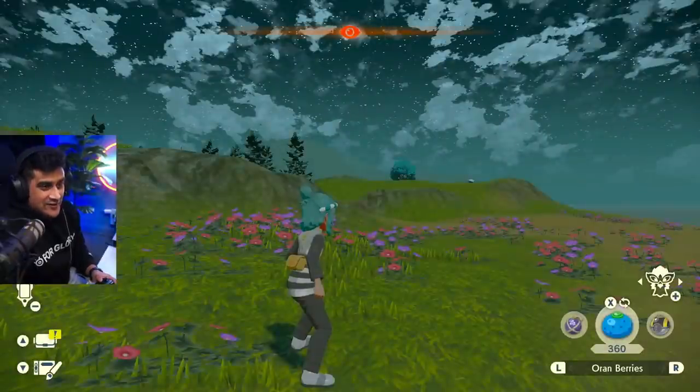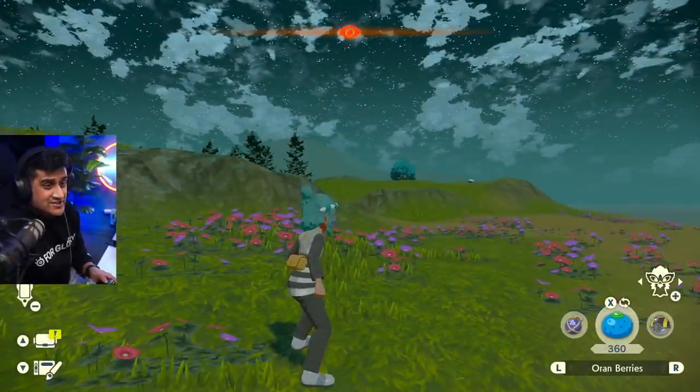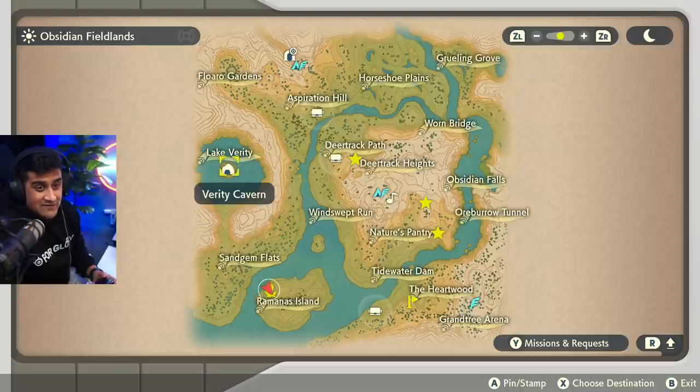So if you're in the Obsidian Fieldlands and you happen to get a shiny from a tree or a rock, the place you want to go wait 30 minutes is in this cavern. You can knock out as many trees or rocks as you want — if you get three shiny Pokemon showing up, catch them all, hang out in the cave, come back out, and they should all be the same.